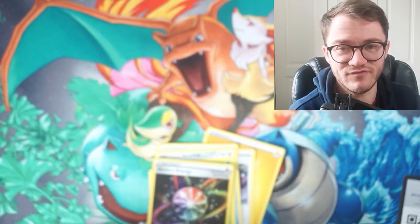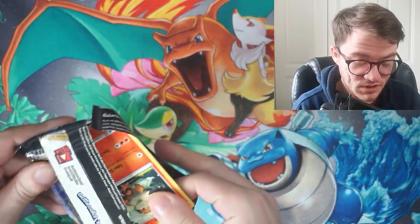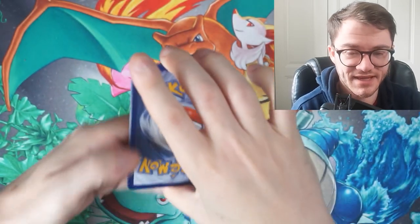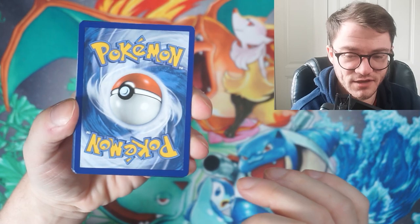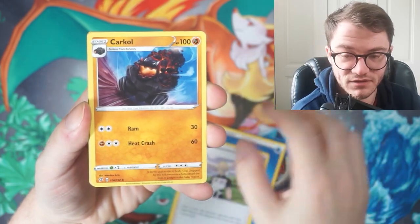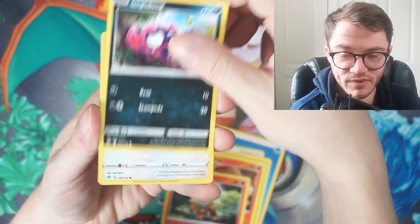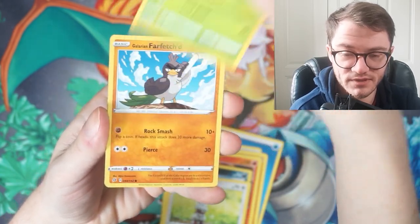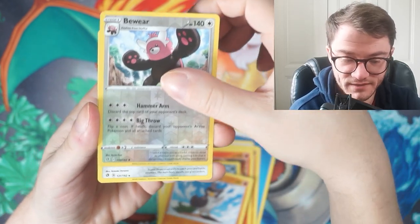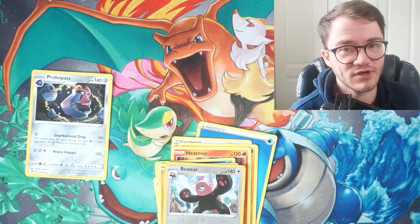Next up, Rebel Clash — a set I haven't opened much of. Let's see what it can give us. Cards revealed: Coalossal, Heatmor, Growlithe — really nice artwork — Impidimp, Falinks, Galarian Farfetch'd, a reverse hollow Bewear, and a Probopass regular rare. Rebel Clash did not deliver anything great.